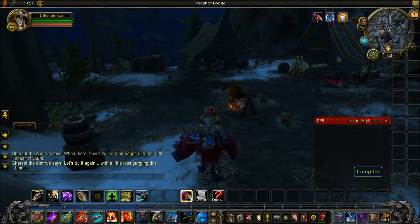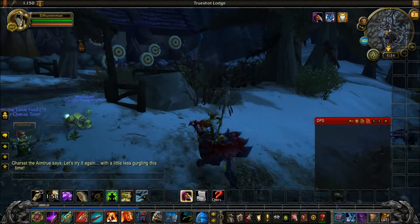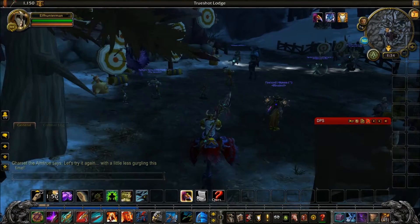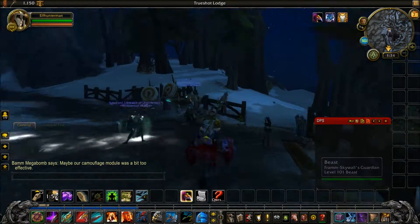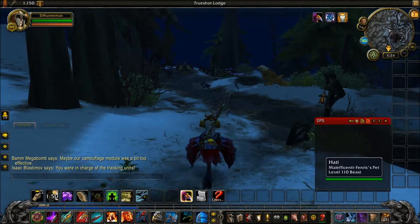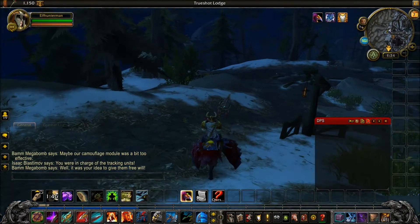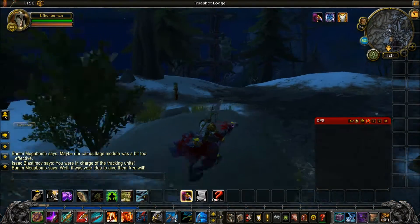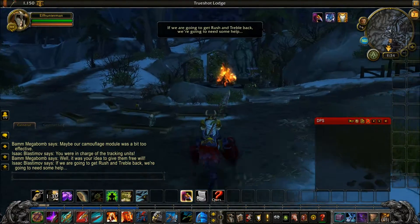There are a couple of NPCs, and there's your Target Dummy to test your DPS. Here's the Flight Path to come here and go back to Dalaran. And over here is a second way to go back to High Mountain and back to the Order Hall.